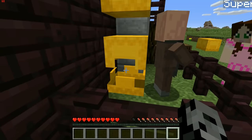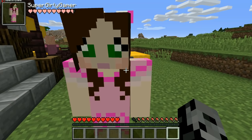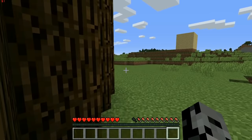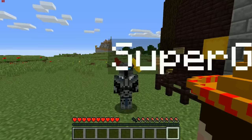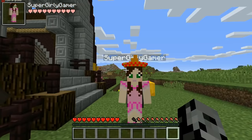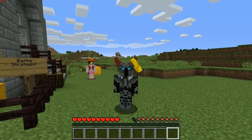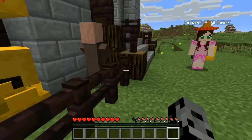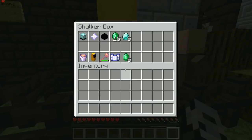Jen wishes the villagers were wearing sombreros. Pat suggests using the hat mod, and they install it so Jen can wear one. When she puts it on, Pat says she looks like the devil because of a large earring appearing near her head. They joke back and forth about devil ears and earrings. They decide they should use the hat mod every time because they'll get hats while they play.